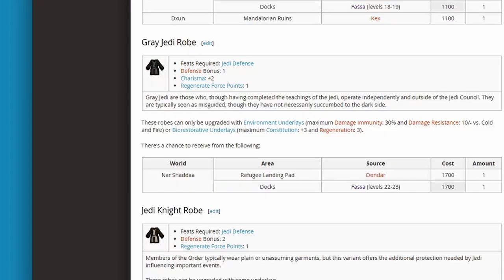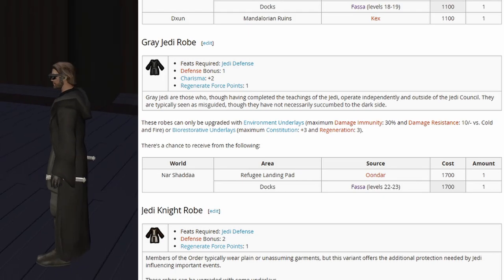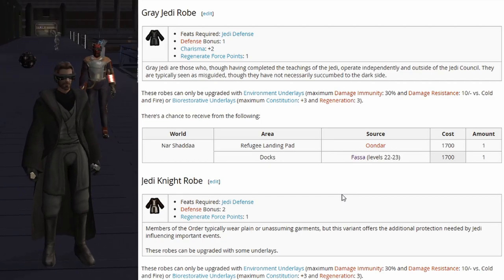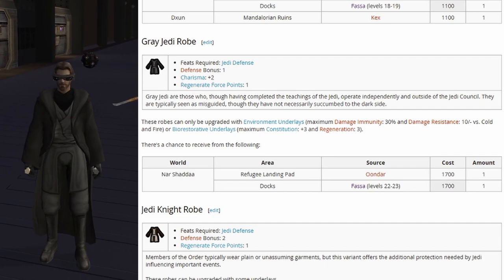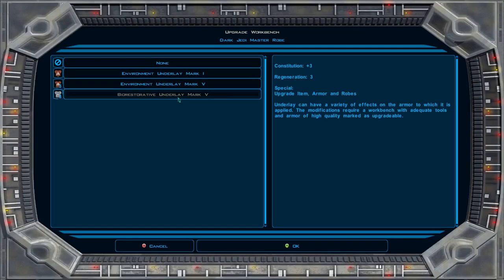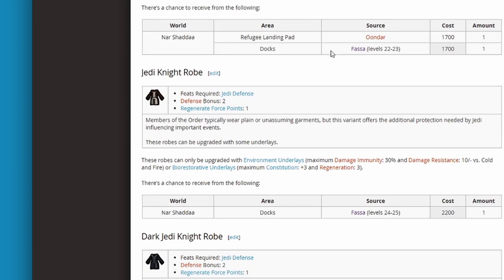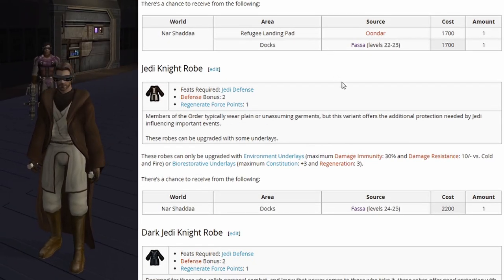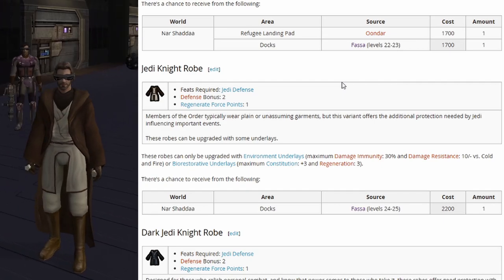Now we'll move into the mid tier. The Gray Jedi robe looks pretty cool — defense bonus of 1, charisma plus 2, and regenerate force points 1. It starts spawning around level 22 or 23. It's good if you're going light side but like using force storm, as the charisma boost means force powers cost a little less. Once we hit mid tier we can start putting underlays into our robes — environmental or bio-restorative, up to plus 3 constitution and 3 regeneration. Next is the Jedi Knight robe with defense bonus 2 and regenerate force points 1, spawning around level 24 or 25, and it can also take underlays.